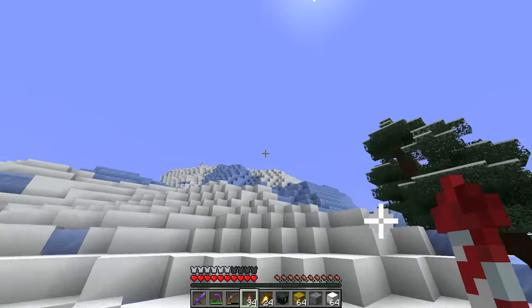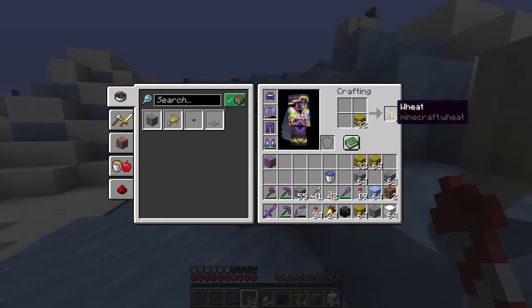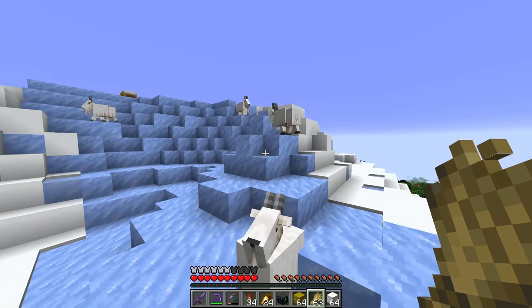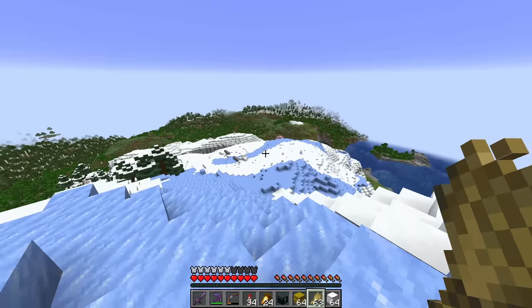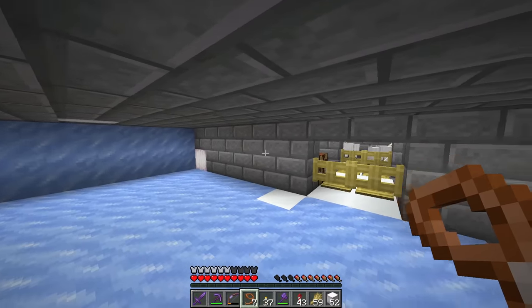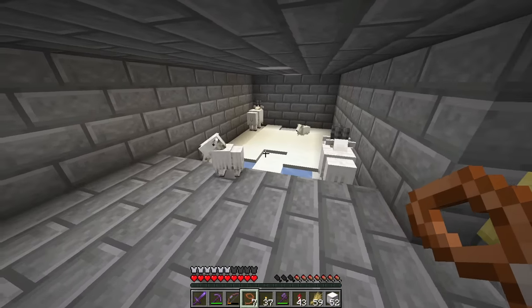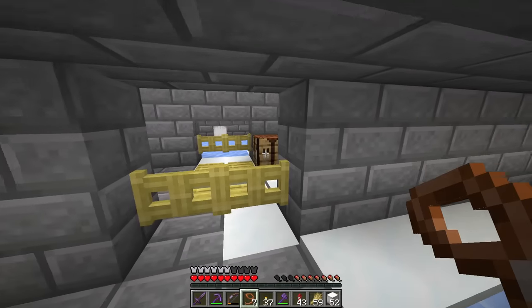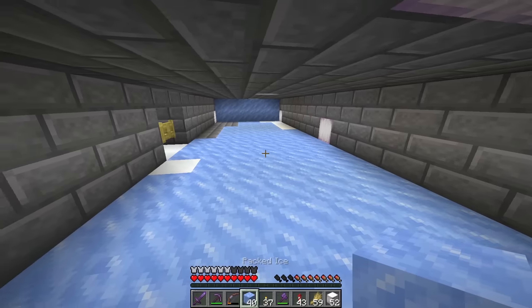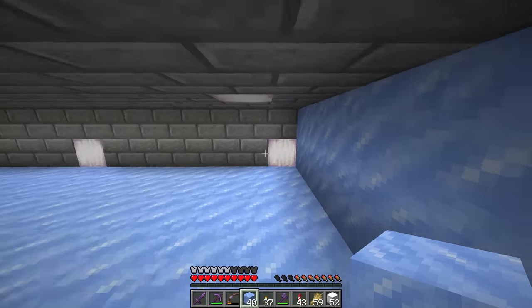Let's bring some goats down here with wheat, since they should follow us if we have wheat in hand. So we'll lead all these guys down and make a little facility. The idea is one facility for breeding - always keeping at least two goats in there - and on this side is where the ramming takes place. We've got packed ice here, which is a natural block, so the goats can ram it and their horn pops off.